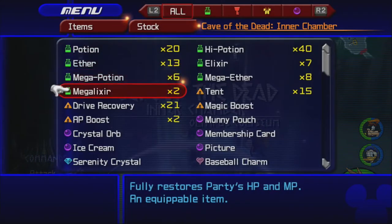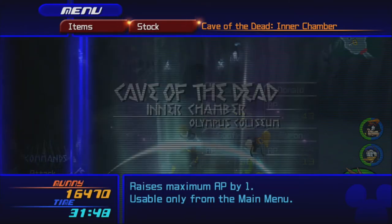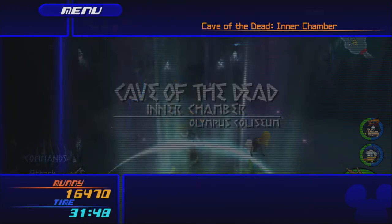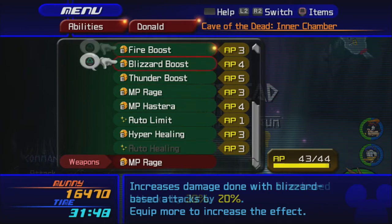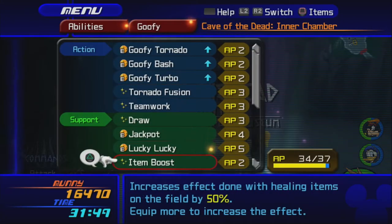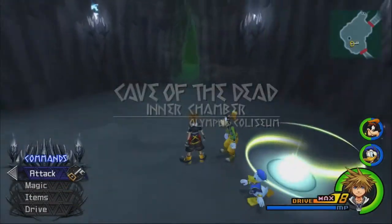Orin, you don't get anything. Giving the Magic Boost to Sora. AP Boosts — one to Donald, one to Goofy. Now you can get Fire Boost on. Goofy, Hyper Healing. Alrighty.